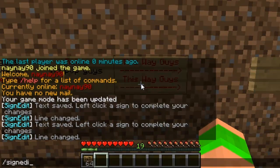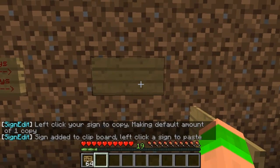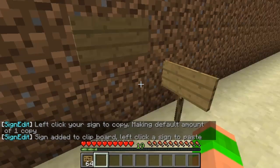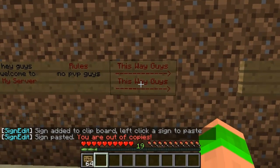You can also copy signs — so sign edit copy. As you can see the default copies 1, and then when you click on any sign it will copy that sign. So I've just pasted a blank sign onto a blank sign.